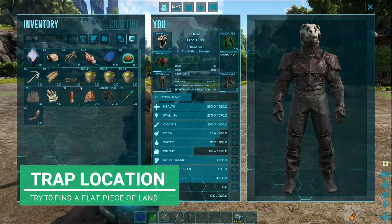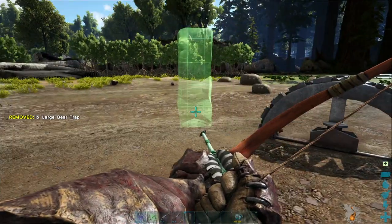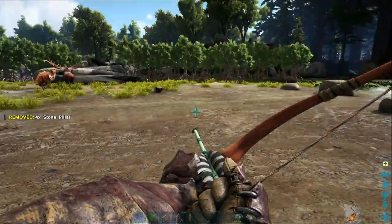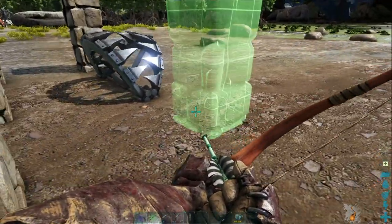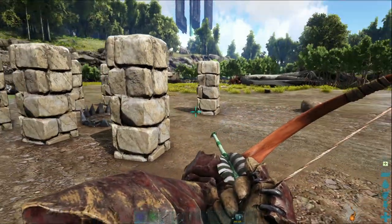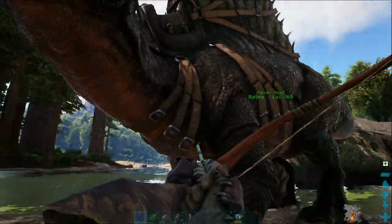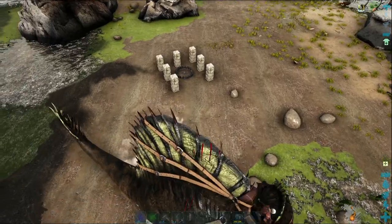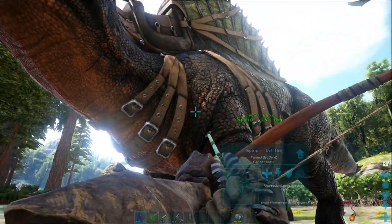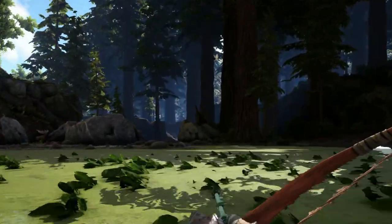Find a flat location if possible — if not, anywhere will do. We're going to place the stone pillars here and let them spring into action, placing them around in a trap formation like this. That is the trap pretty much set. We'll place the last one here once the thylo is inside the trap. Also remember to set your spino or whatever creature you have to passive, because otherwise it'll start attacking the thylo and you don't want to kill your thylo — especially if you've been looking for a while.